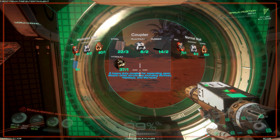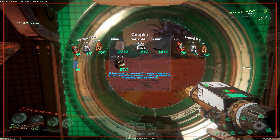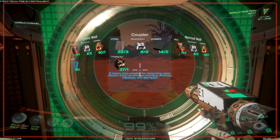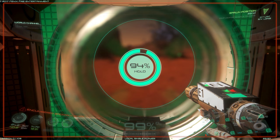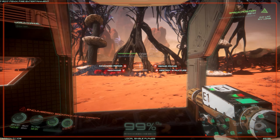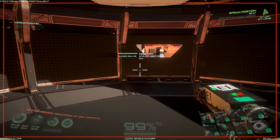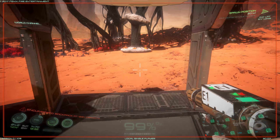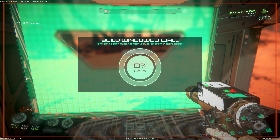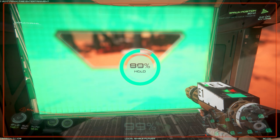I've already gathered all the materials. It's pretty cool that it gives you an interface that shows you what materials you need. I want that option to have another coupler here so we can expand out in that direction should we choose to. There we go — you just hold down the mouse button and it's built. I think I'm going to put one more window out here just for some light. I think I'll put a windowed one right here and the rest are just going to be normal. That looks cool. Let's build all these things and get it done.